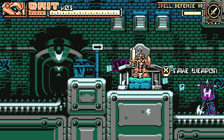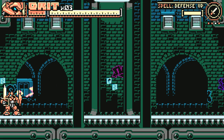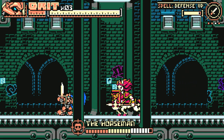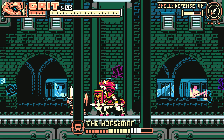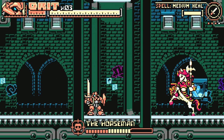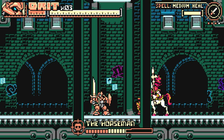Looks like I've got a bit of a hike ahead of me - oh, never mind. As I was making my way back there, the Horseman decided to pay me a visit. The Horseman is basically your rival character in this game - I like to compare him to Proto Man. He will occasionally show up and force you into a little mini-boss fight. You get a really good reward if you're able to defeat him, but it's only one chance per level. If you lose against him, you'll have to try on a different level.